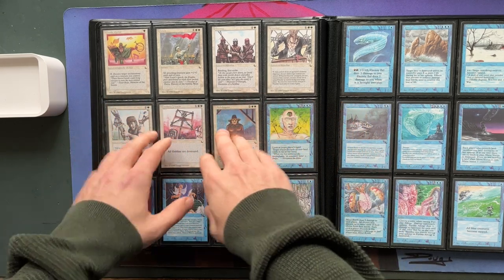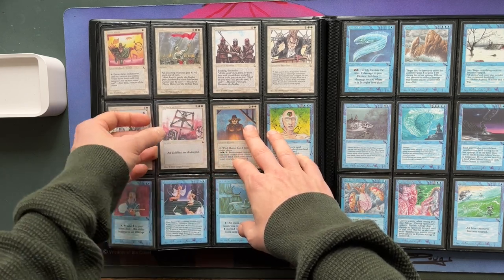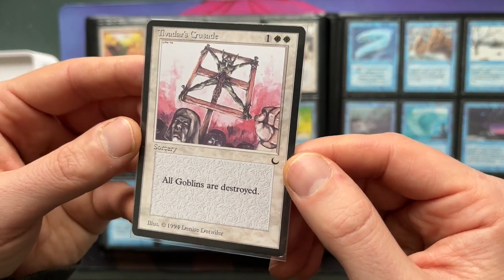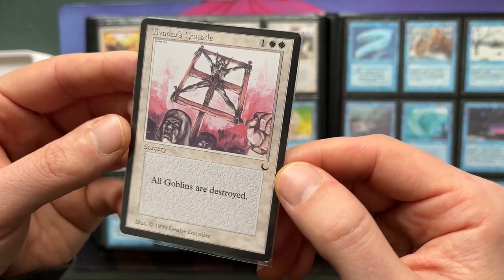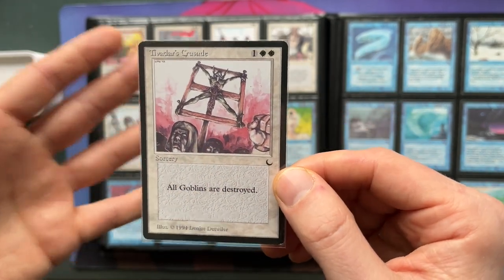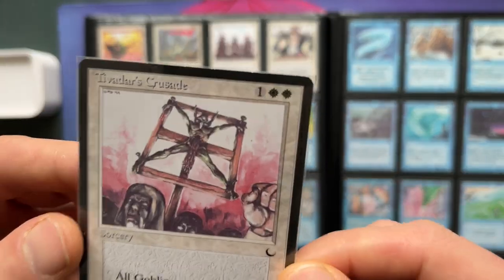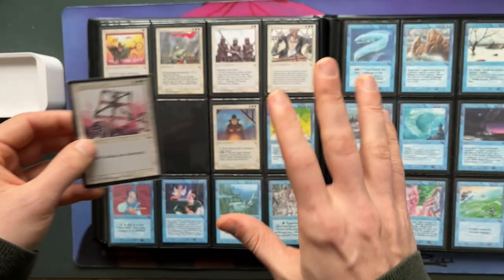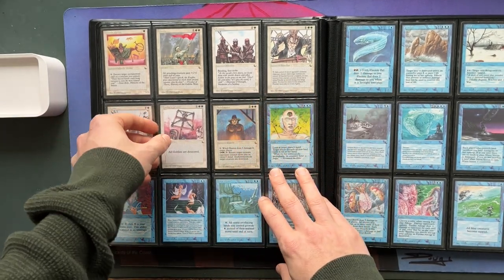This is white — and yeah, Tifadar's Crusade: all goblins are destroyed. Such a killer card — it hardly sees any more play because goblins just don't see that much play in old school, but I do love the art. Very, very cool. This was white, and now we're going to dive into blue.